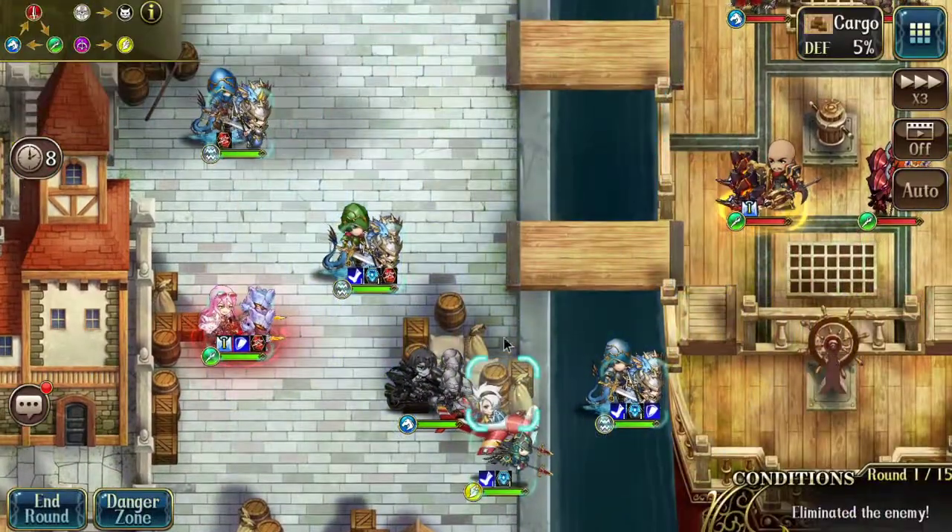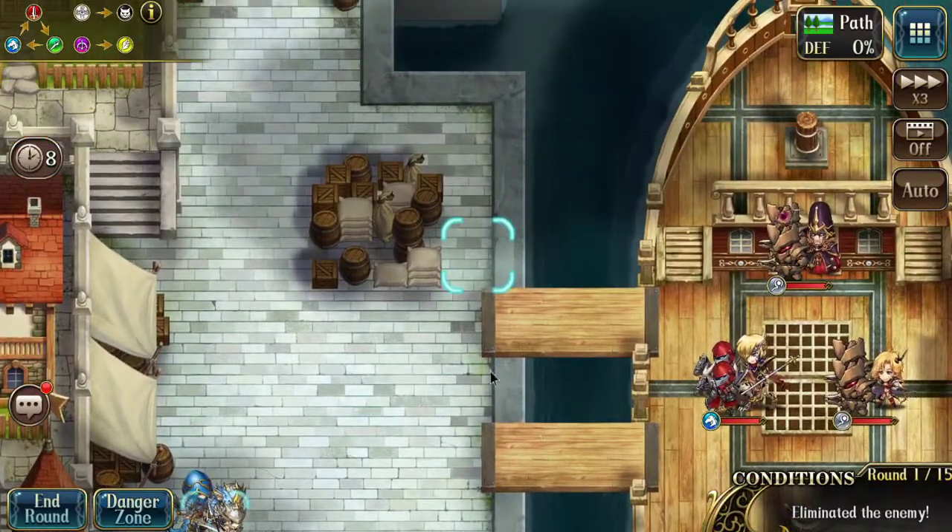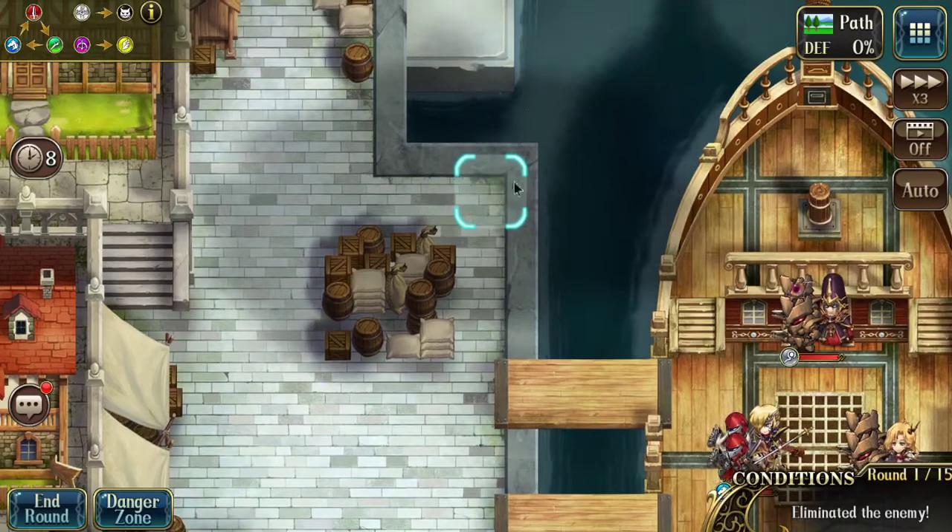So let's count — that's five base movement, then one, two, three, four from the 3C, ending here if we want Ares to take full advantage of Werner's Talent.